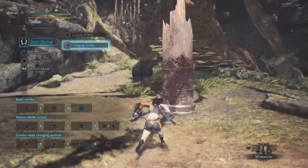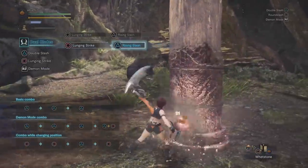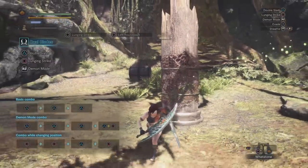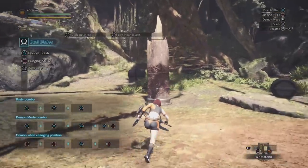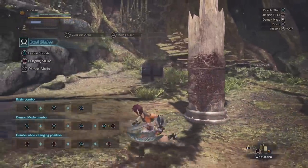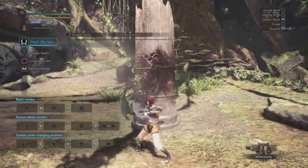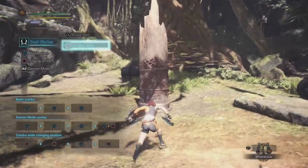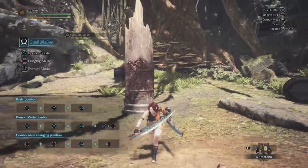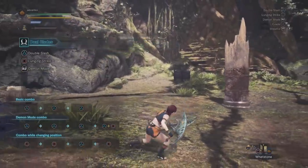After the Lunging Strike, you have two options. You can press triangle to do a quick rising slash, or you can press circle button to do the more powerful left round slash. These are just intermediate moves that feed into your triple hit combo with the triangle button. The rising slash will get you into the following combo faster, while the round slash hits higher and has a repositioning trick. If you hold left on the analog stick when you do the left round slash, you'll turn your hunter 90 degrees to the left. You could also do this by holding right as well. This is really good for micro-repositioning.